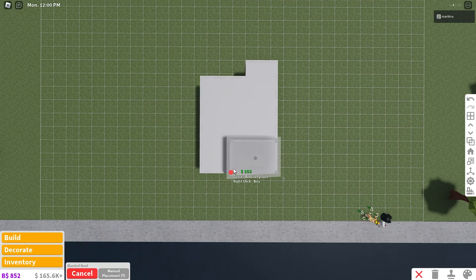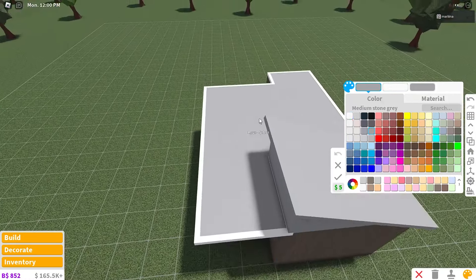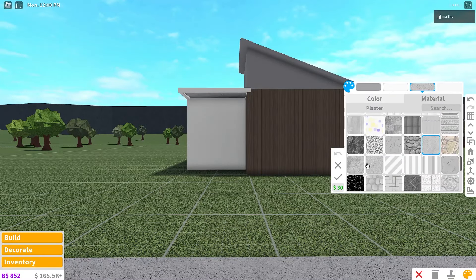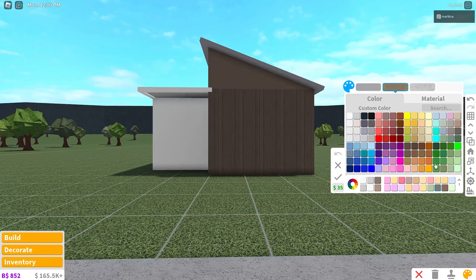Now color both roofs white on the sides. You can skip coloring the very top of the roof since no one will see it — only the sides and ceiling are visible, so you'll save money. The ceiling will be white with concrete — a nice easy combo. For the sides of the roof, use that same brown with the vertical planks material, and the top part of the roof itself will be white. Place a plain thin pillar beneath the flat roof, colored white, to add more detail and support.